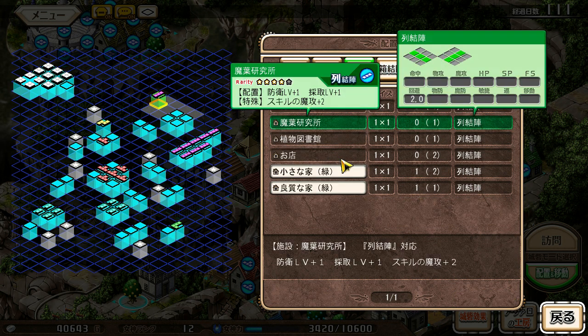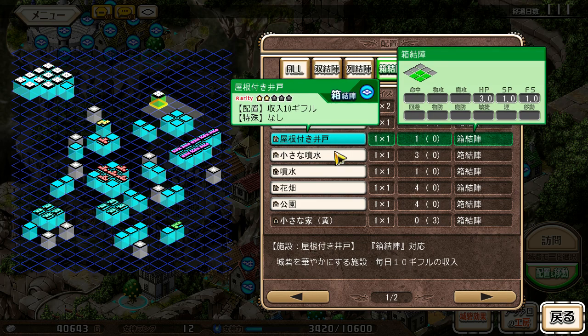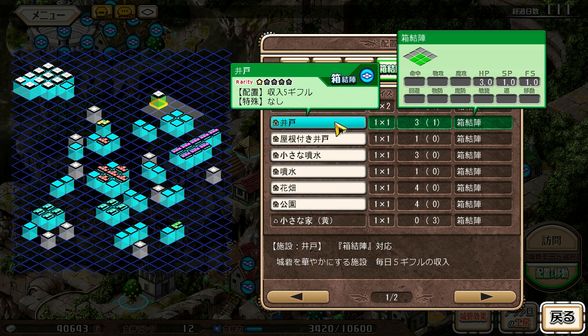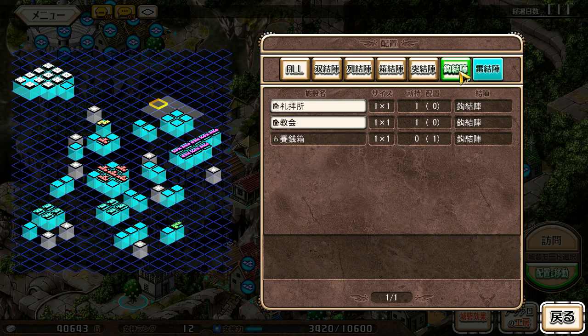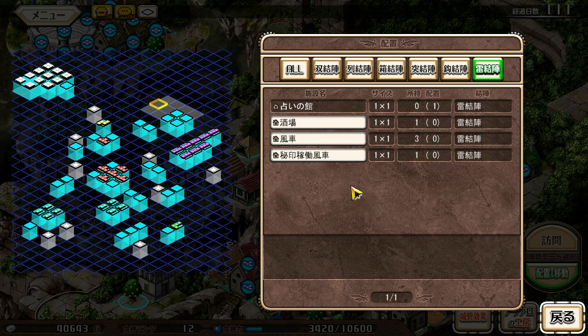Let's see, do I have any more of these? Yes. I could expand my dodge rate, or I could place a whole bunch of these box formations, adding to HP/SP fatigue. I still can't make one of the hook formations, although I can make a lightning formation. Yeah, whatever.